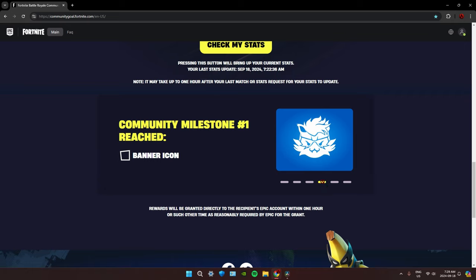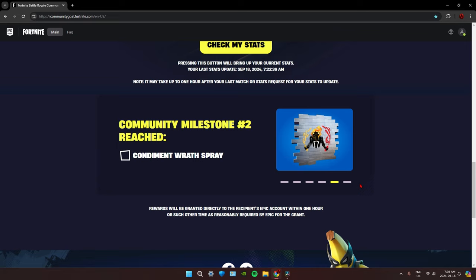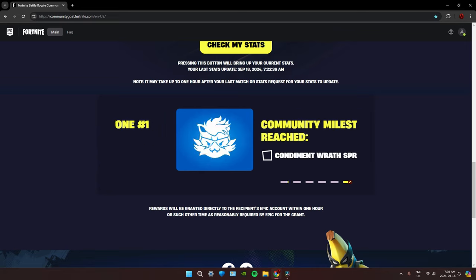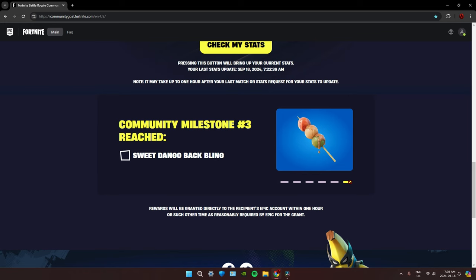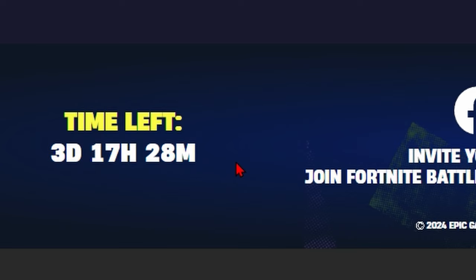For the community tab, we have a banner icon — it's the Meow Skulls and Sabertooth matchup, I forget what the skin is called. That banner icon is for milestone one. Once we reach milestone two we get the Condiment Wrath spray, which gives a better look at the Ghost Rider skin. Once we reach milestone three we get the Sweet Dango back bling.